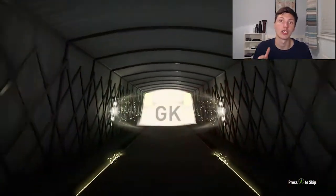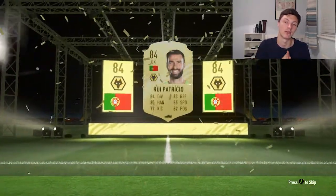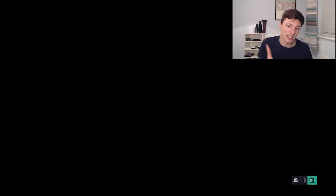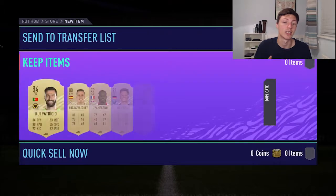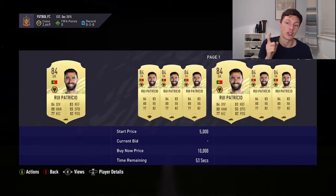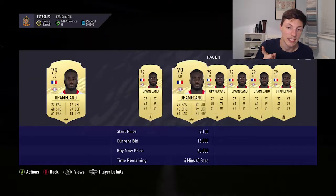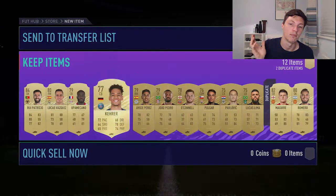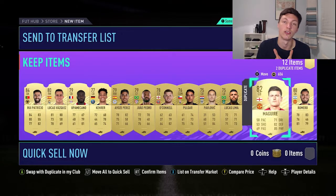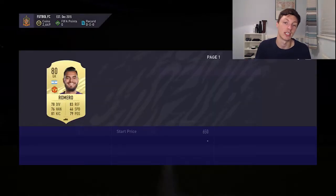Next episode I'm going to grind out Division Rivals, because I haven't played a single game of it yet. But as you can see there, we got Rui Patricio - 84 rated - in the 45k pack. Not bad. The main player in there is actually Upamecano, who goes for around 20-25k. So a very good pull by us. I'll keep him in the club because he could be used for first-owner Bundesliga teams if an objective comes out requiring first-owner Bundesliga players. And Maguire and Romero as duplicates there.